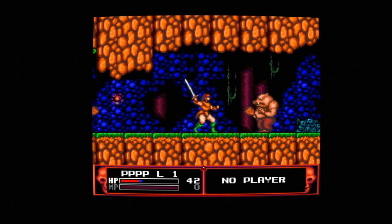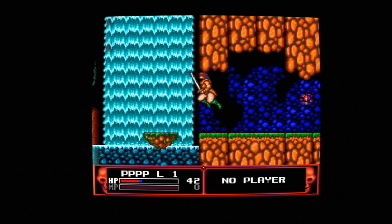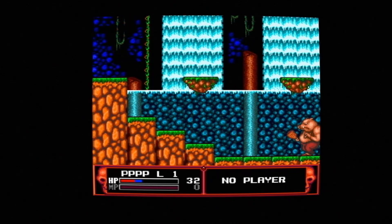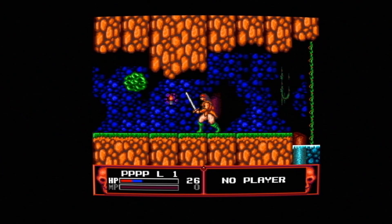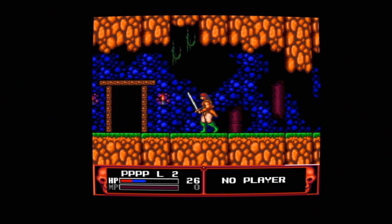Watch out for these guys, and this pig creature — like Rocksteady and Bebop's cousin from the turtles. Oh, I'm down in the water. The water does you some damage so I'll try to get out. Doesn't do the enemies any damage though. Yes, I'm out. That took a lot of my HP — which is my energy. I could really do with some life.